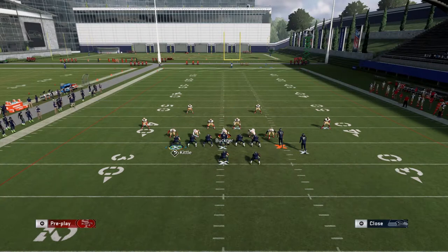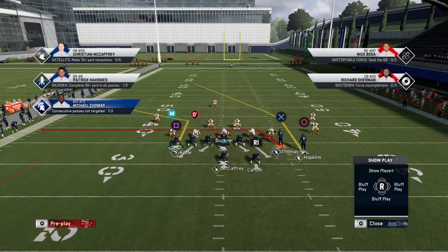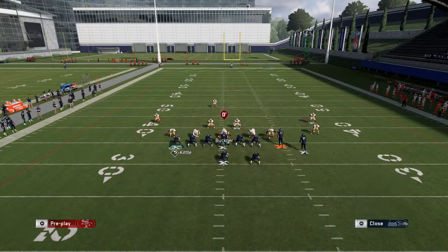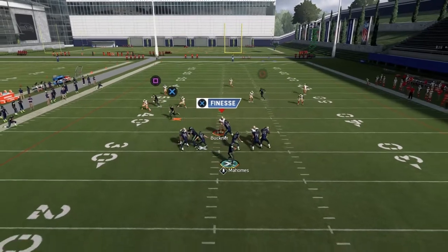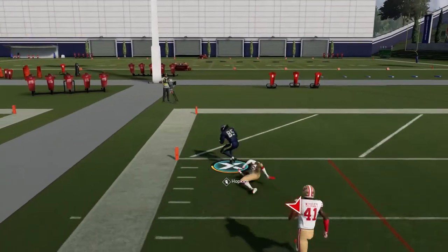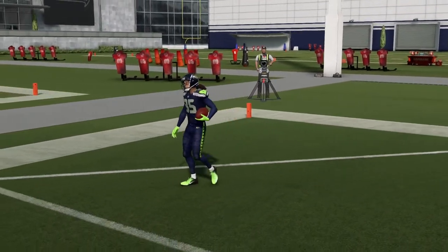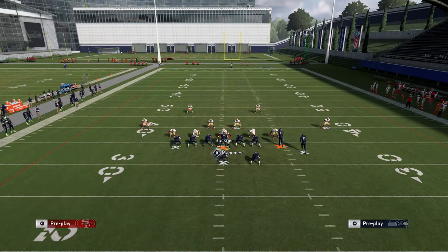Another concept that beats Cover 3 is this post play — put Kittle on that corner route, which we can do because we have Tight End Apprentice on him. If you want to run a Cover 3 beater, you need to roll out to the side of the post route. Double team, reset, ID the mic, get outside of the pocket — that's the biggest thing. You'll see that this is wide open, another way of beating Cover 3.